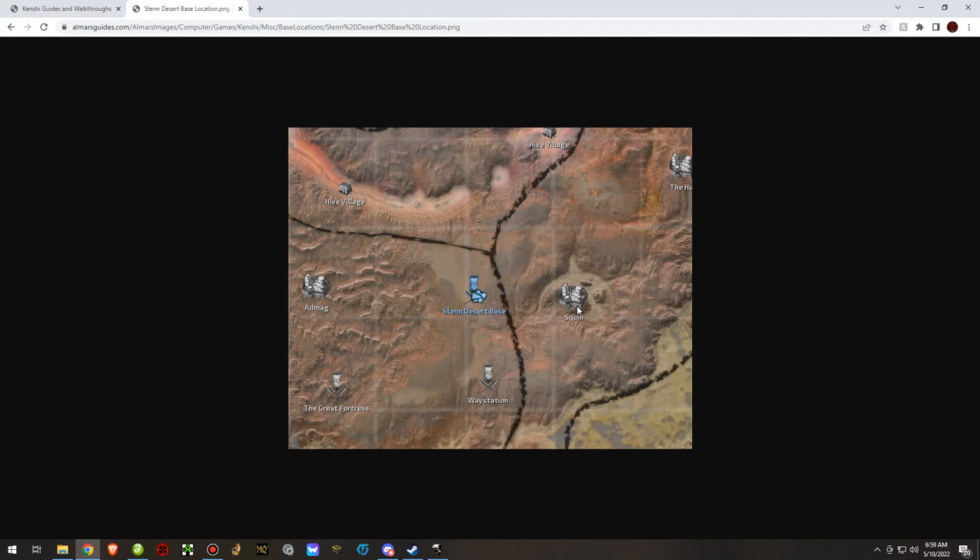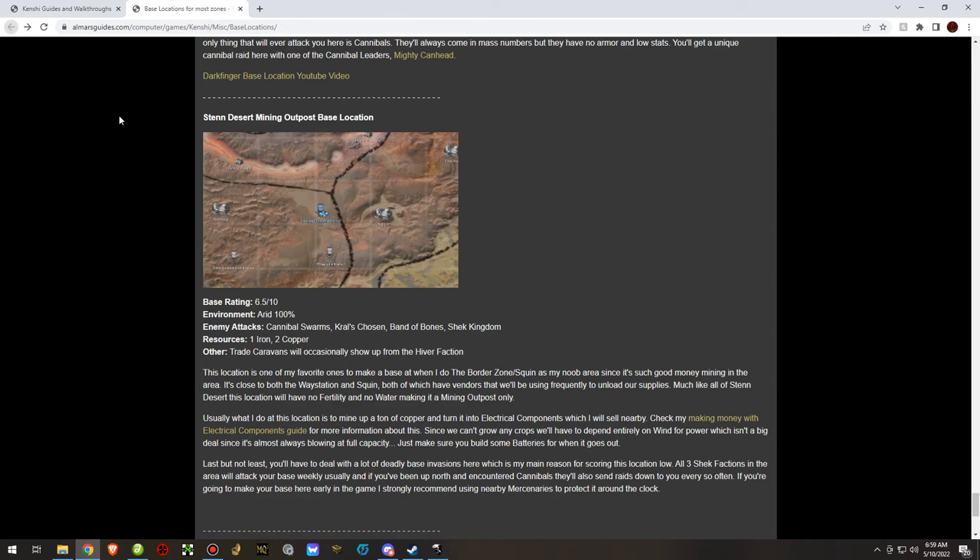Sten Desert Mining Outpost is a lower level location — one of the early base locations I like to do when starting out in the Hub and Squin area. You make a base here, and you're close to Squin, the Way Station, Ad Mag, and the Hive Villages if you need Lanterns of Radiance or Hiver undergarments. No farming at this location — you have to make all your money off electrical components and mining.